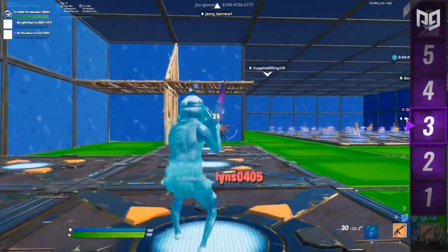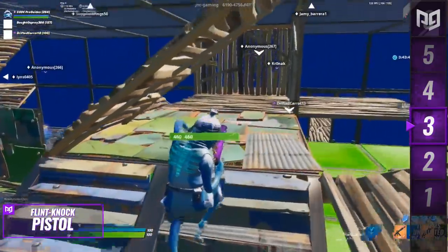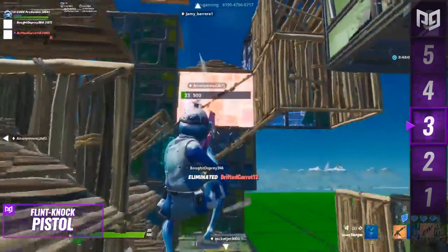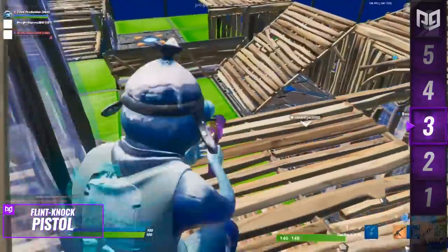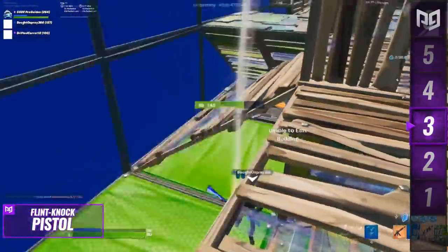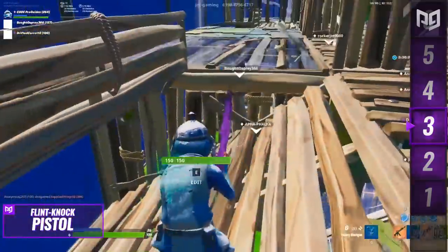For all the scallywags out there, it's the flint-knock pistol. This weapon had it all — its knockback mechanic was its main strength. You could use it to propel yourself in a direction or knock enemy players off high ground. Even with such a compelling twist the weapon still felt really balanced — landing a shot required a ton of skill and patience. It was hard to use, but that only made getting a hit more rewarding, especially when you bullseyed your opponent's dome for a whopping 180 damage.